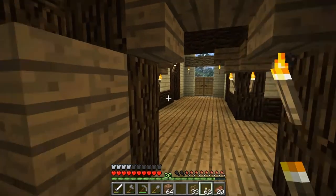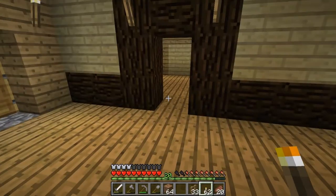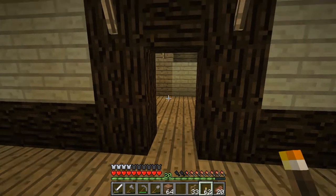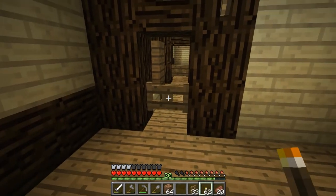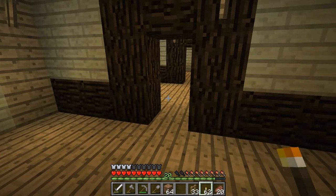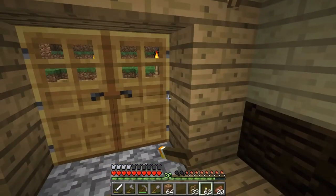Let's take the grand tour. This is the main hallway — it splits into four. Each of these rooms, because they will be for zombie villagers being cured, have gates instead of doors. Because, as we know, in hard difficulty they break down doors. But gates are okay. And there's a buffer zone throughout as well.